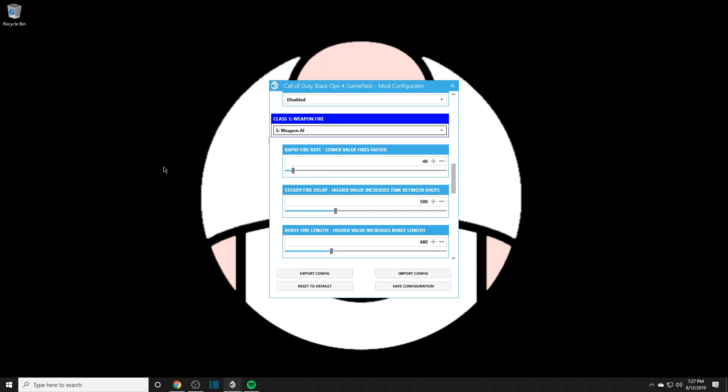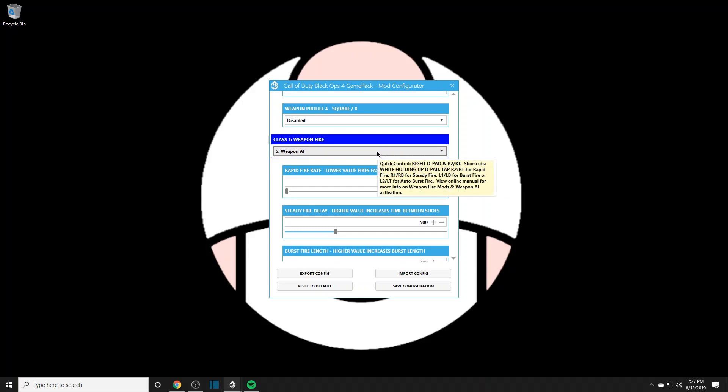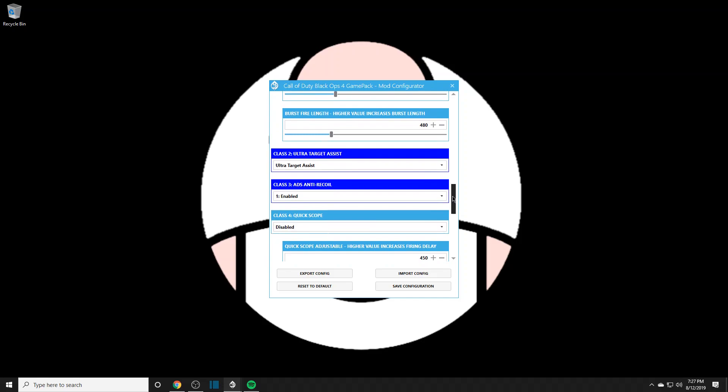Rapid fire rate — you want this all the way down to 20. The lower the number, the faster it is. Steady fire delay you don't need to worry about because we're using weapon AI, not weapon fire. Weapon AI is the most OP option on this list — it takes over the ADS, handles fast reload, and everything works together with it.